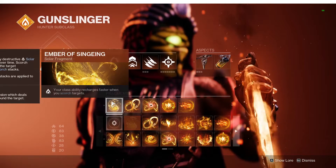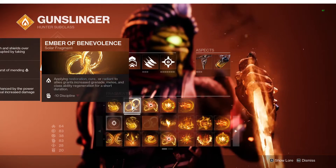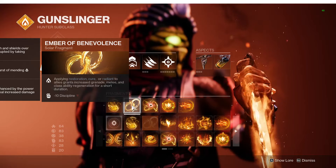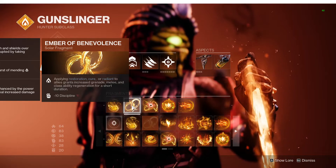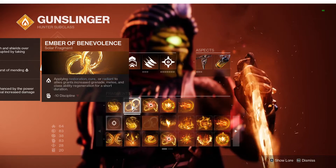Singeing gives you your class ability faster whenever you scorch targets. Benevolence — because you're going to be making your team Radiant a whole lot with your melee, as well as healing them with the healing grenade, it's going to be very good for getting that melee back faster.